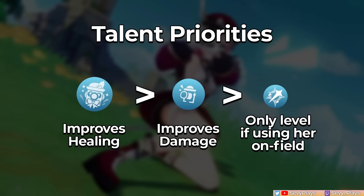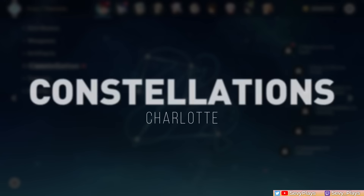As a support, prioritize her burst talent for better healing, followed by her skill talent to increase its damage. Unless you're planning to use her as an on-field DPS, you can save your materials and skip leveling her normal attack talent.